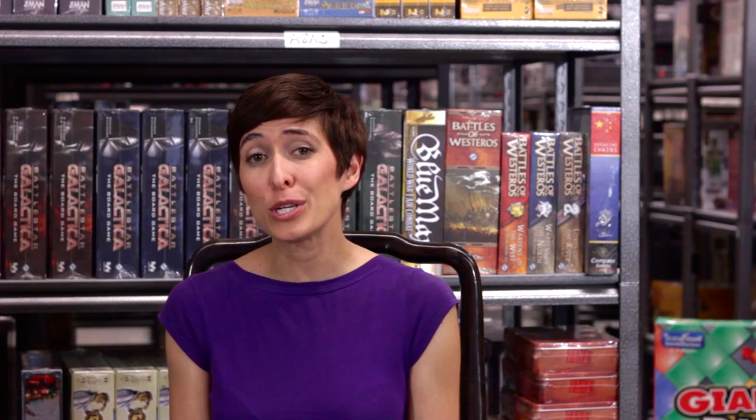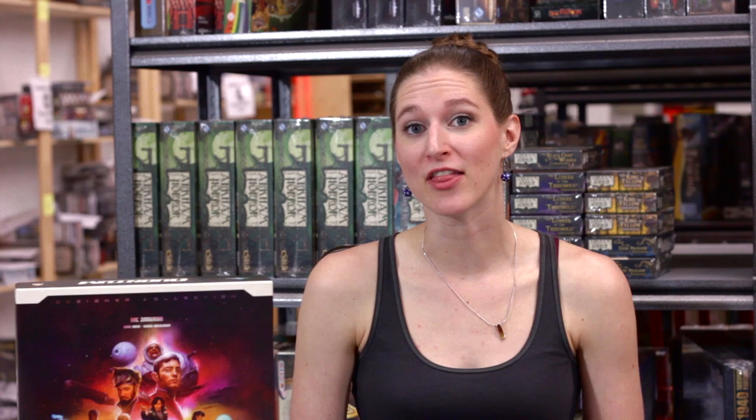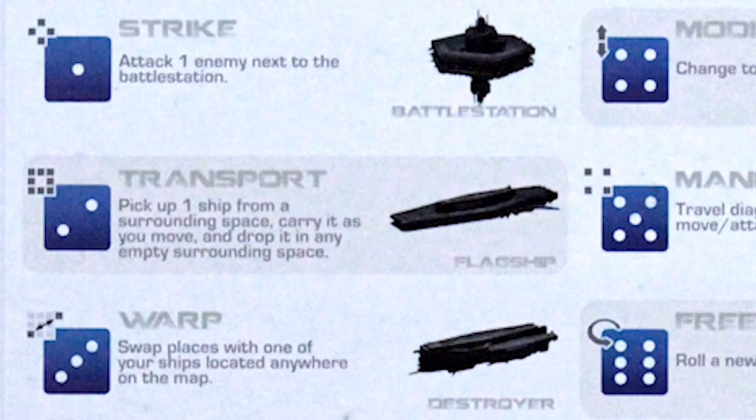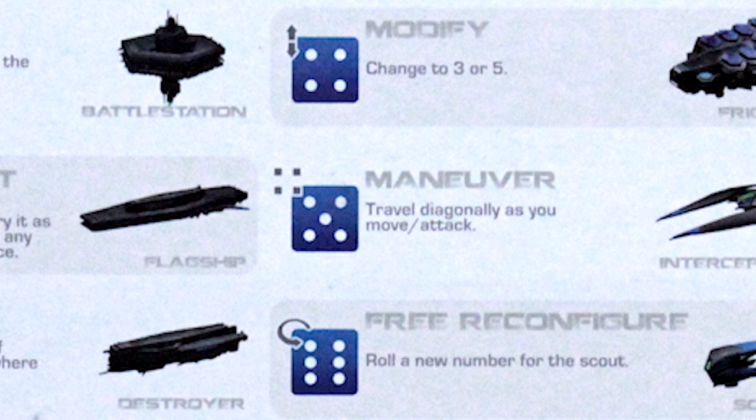Gambits are one-time actions that can be used immediately. The expansion gambit is the only way that you can add those two new dice to your fleet. Command cards are more permanent additions to your command sheet, and only three can be active at one time. Each ship also has a special ability that can be used once per turn. Battle stations can attack dice one space away. Flagships can carry another ship when they move. Destroyers can swap places with another ship. Frigates can change to a three or five. Interceptors can move diagonally, and scouts can be re-rolled.